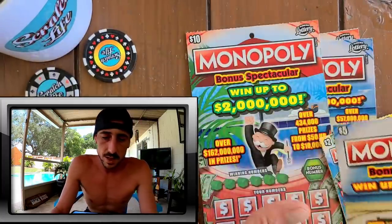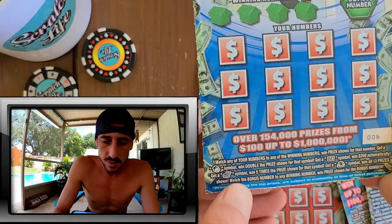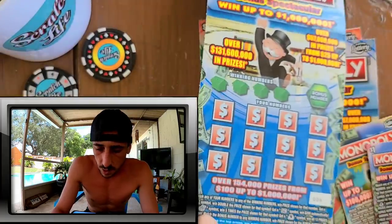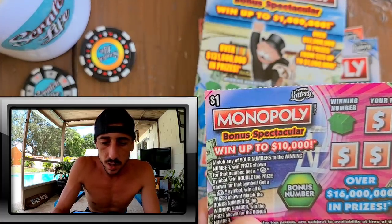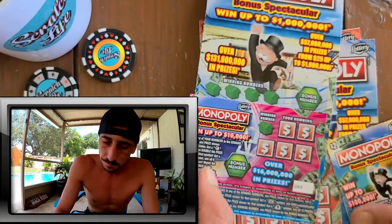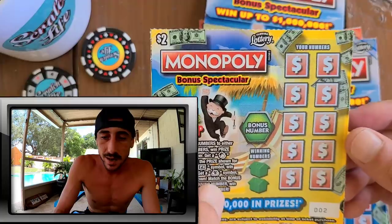The five dollar version is a blue version — same ticket, same symbols. Top prize on the five is a million, top prize on the ten is two million. The chest on the five dollar is a five times multiplier. Find the Go and it's an automatic 200. On the one dollar ticket there's no chest — only a money bag or Mr. Manat for the double win.